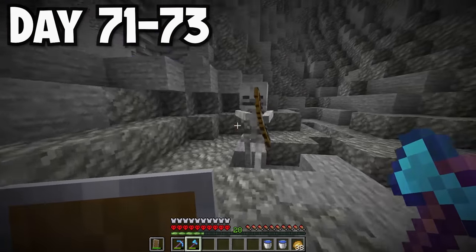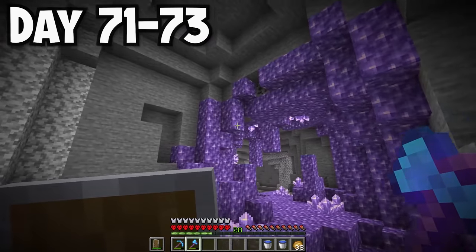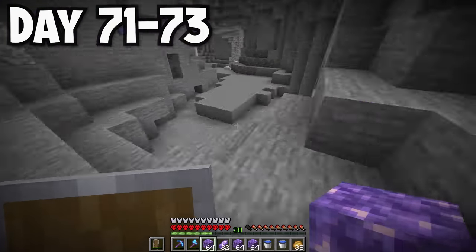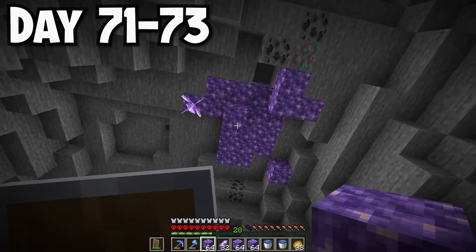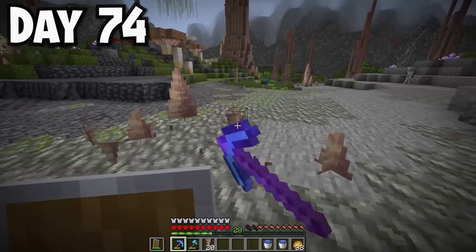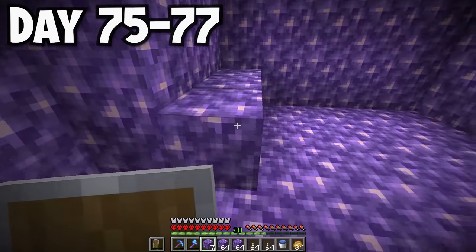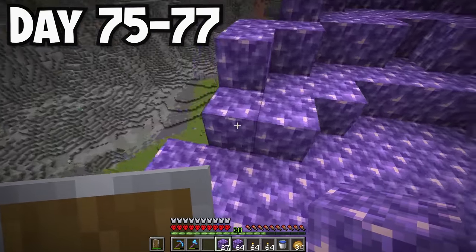On day 71, I ran into a cave inside a cave with a huge amethyst section. I was probably the happiest man alive - I love this block so much. I mined it all up and left a little spot of amethyst blocks because I didn't want to steal everything from the earth. On days 75 to 77 I started working on an amethyst shrine. It started with me covering my entire house with amethyst blocks, which led to creating a huge shrine and a giant throne.